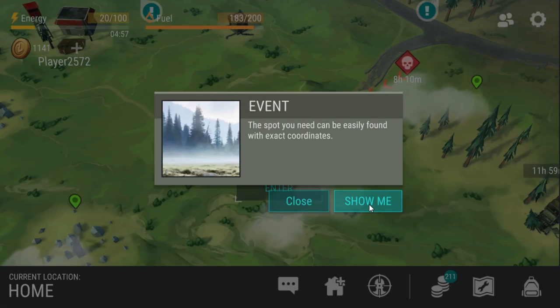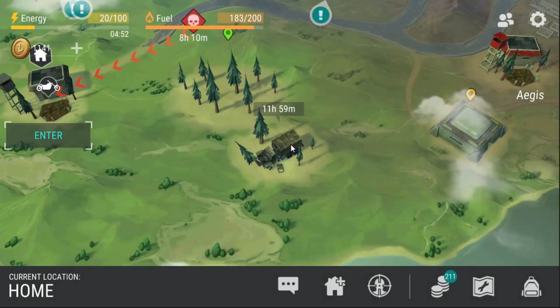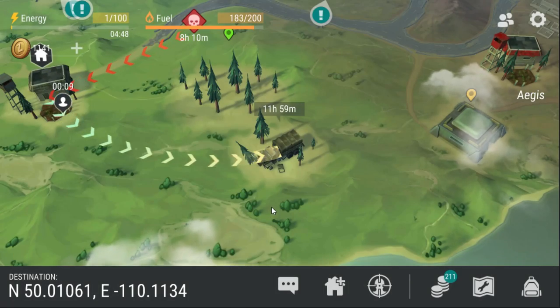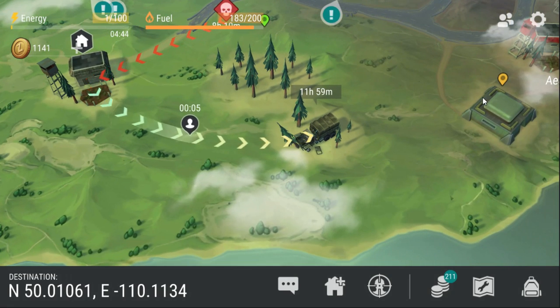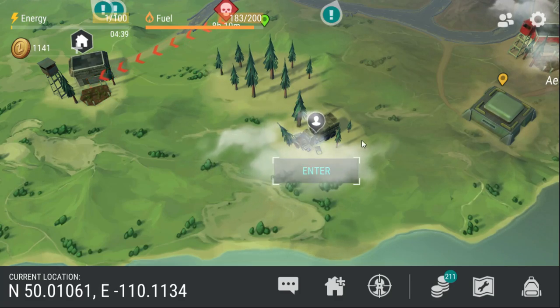The spots you need can easily be found with exact coordinates. So it looks like it's a destroyed convoy. Wonder why they had a drone - I'm guessing they probably just didn't want to add in loads more icons for the event.